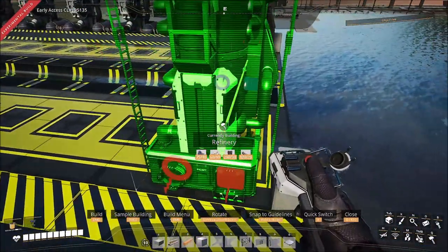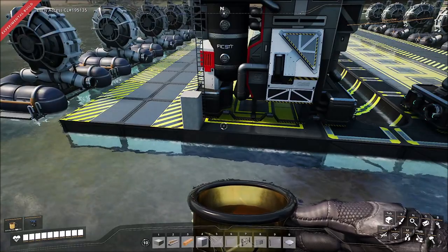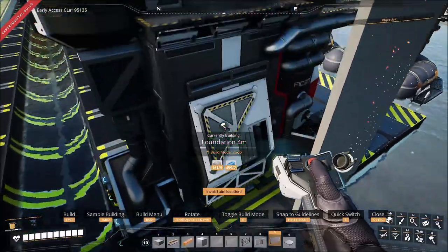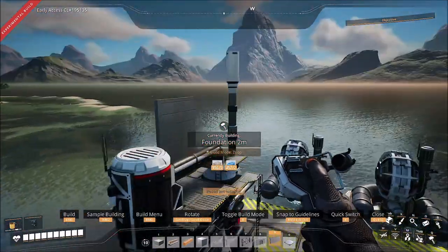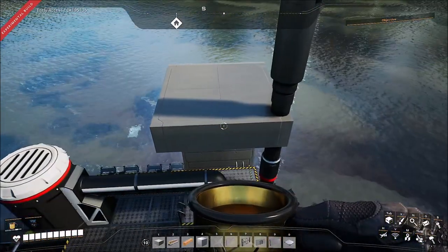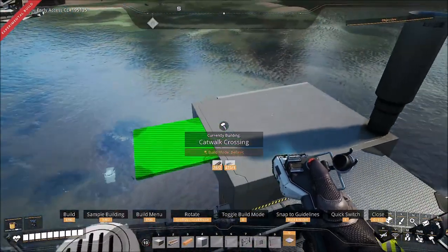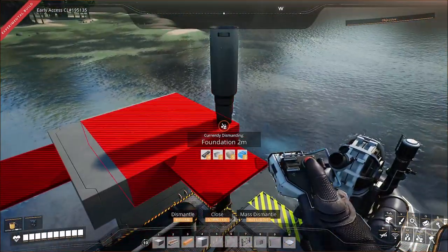Now that we've got the water extractors, put a pillar on the coated in the corner, then grab a refinery, aim it towards the center, and put it right up against the edge. Just match up exactly what I'm doing on screen and you shall be golden. This gives us plenty of room and puts everything in the proper spot. We just want to do the first two for spacing — when we go up with the wall we can put another foundation up there. We're going to go six high, then grab a two meter foundation.